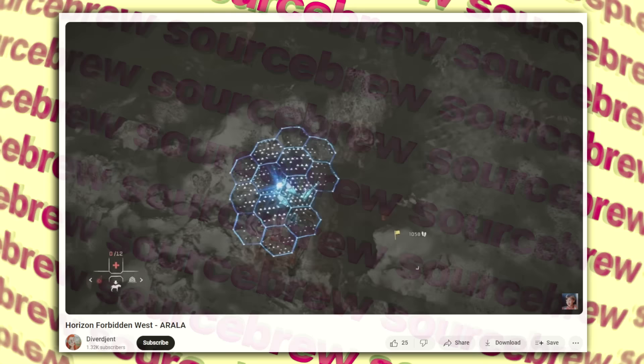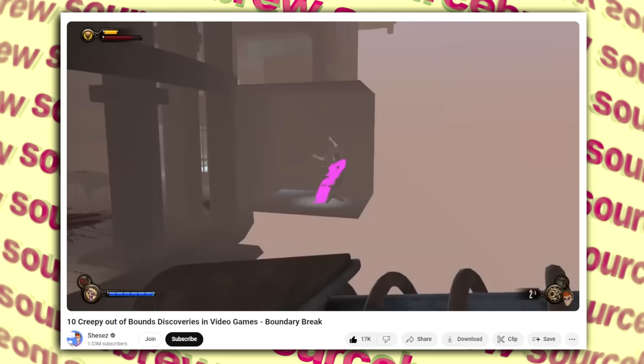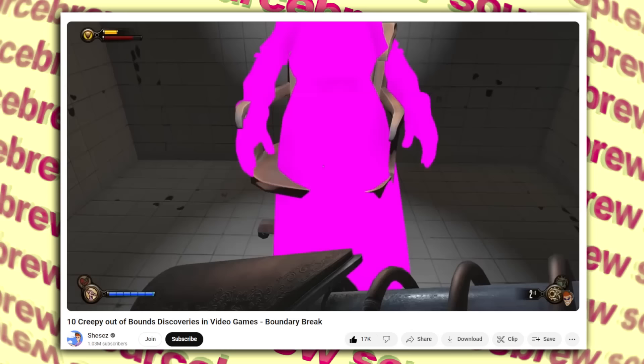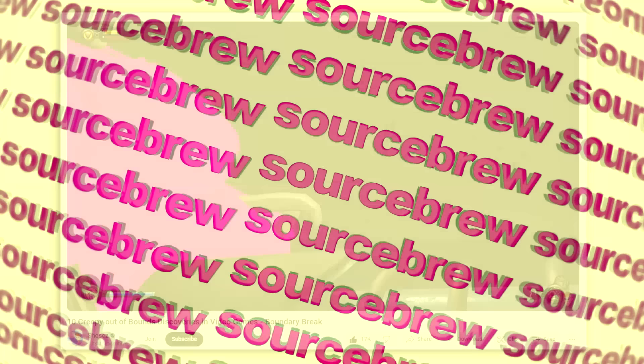Missing Texture Character — Bioshock Infinite. A strange discovery was made on Boundary Break: in the Good Time Club of Bioshock Infinite, past a wall there is a strange scene where it seems a first-person sequence was meant to take place — Booker's arms are visible, as well as a person on some sort of chair with only their head visible and the rest of their body missing textures. Makes you wonder what this scene was really supposed to be.